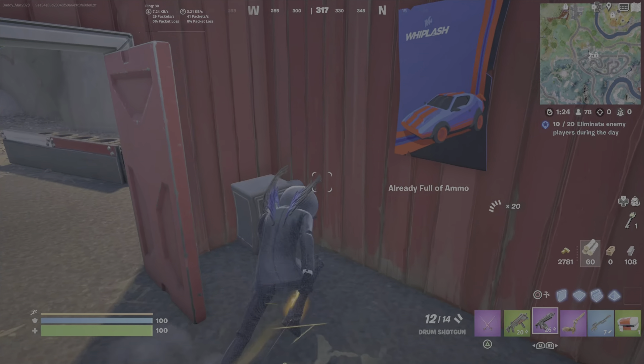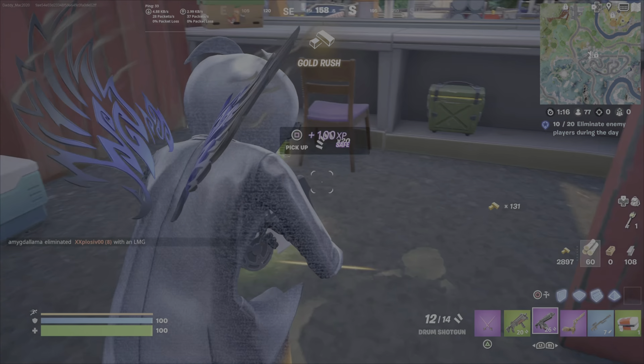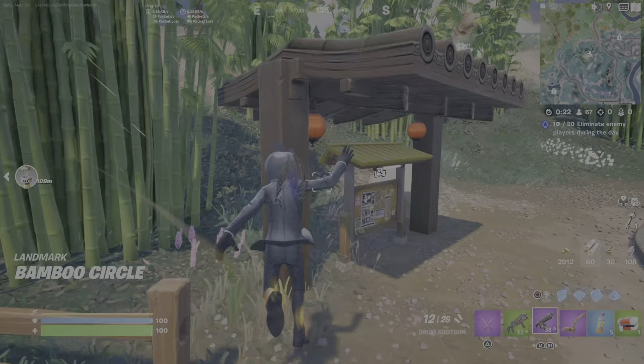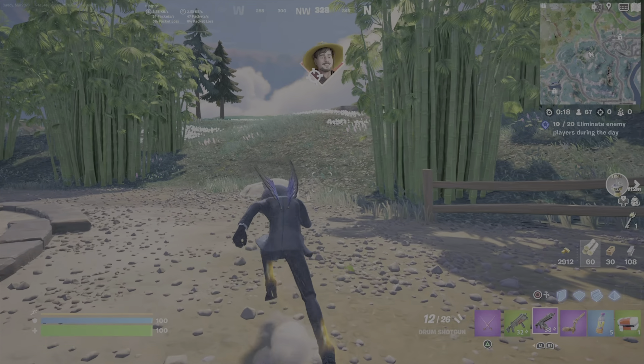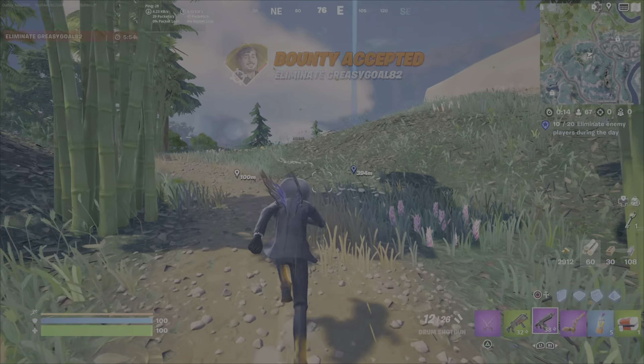You can look for players and go after them. Just across from the Drift Racetrack and all over the map are job boards. You can use a job board to choose the 'eliminate enemy player' option, which is a bounty. It then highlights them on the map and you can go after that person as an elimination.